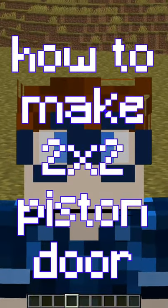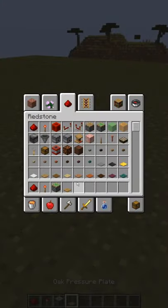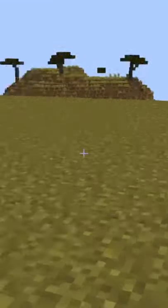Making piston doors because I can't be bothered to make a video. Redstone dust, redstone torch, sticky pistons, and pressure plates. Two blocks of your choice. I'm going crimson wood and block of gold because I'm just special like that.